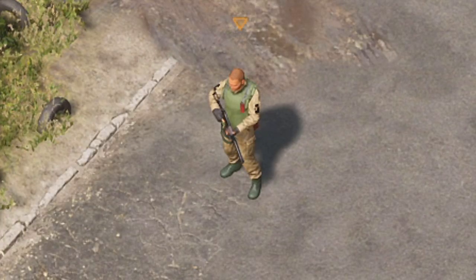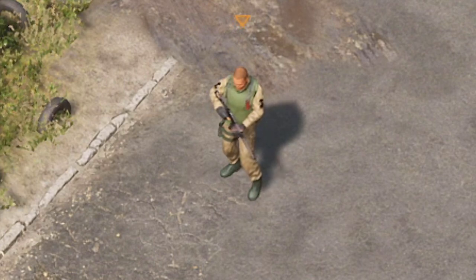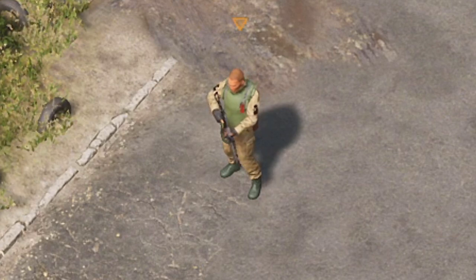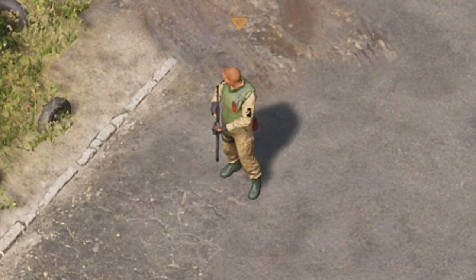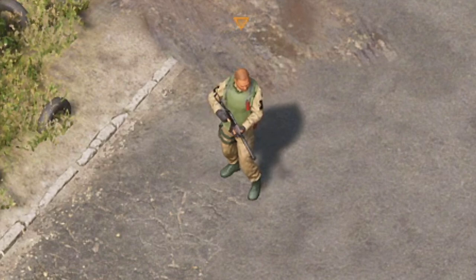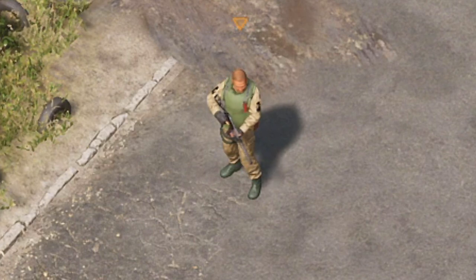I'd like to start with the animation system in Thunder Tier 1 — I think it's the best animation system of any tactical shooter on the market. If you use your mouse pointer, the character looks where the pointer is aimed. Pay attention to how it's animated: the head follows almost instantly, while the torso, shoulders, and hips twist much more slowly. I haven't seen another game where the character turns this realistically.